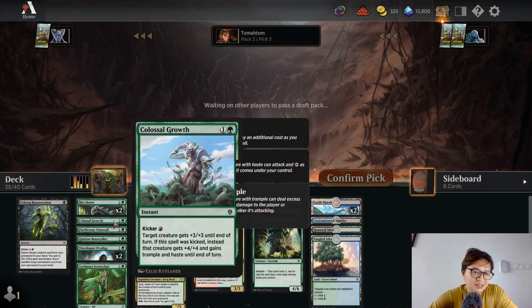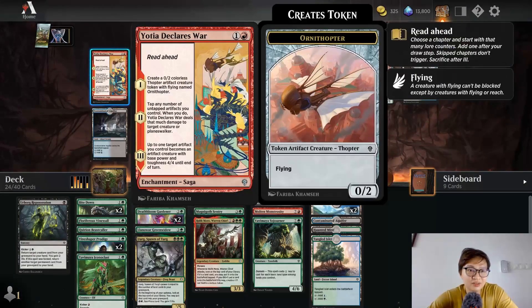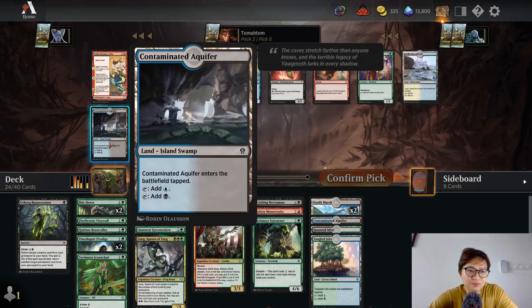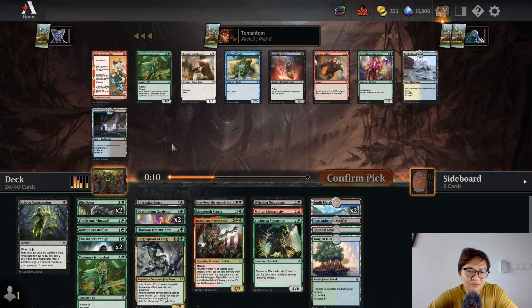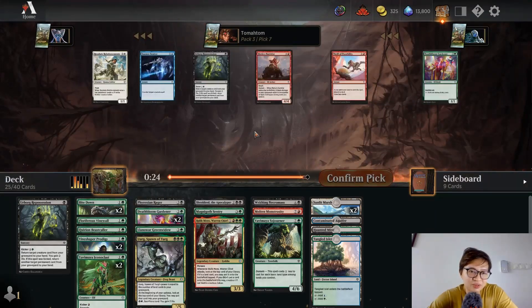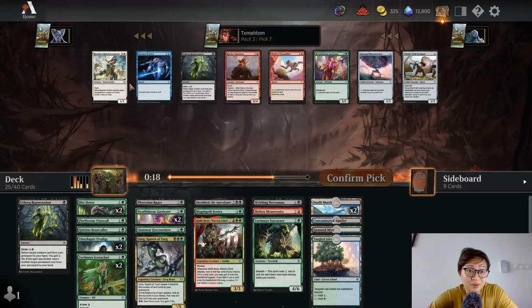I like the cards I'm drafting. This card creates a 0/2, tap and deal damage to target player — I don't think that fits my deck. Another Deathbloom Gardener or another 3/2 — or a domain card? I didn't get any good domain cards. I feel like I should get the two-mana 3/2. Yeah, the two-mana 3/2 is very good. I'm happy now — I don't think I want a second Abbot Procession.